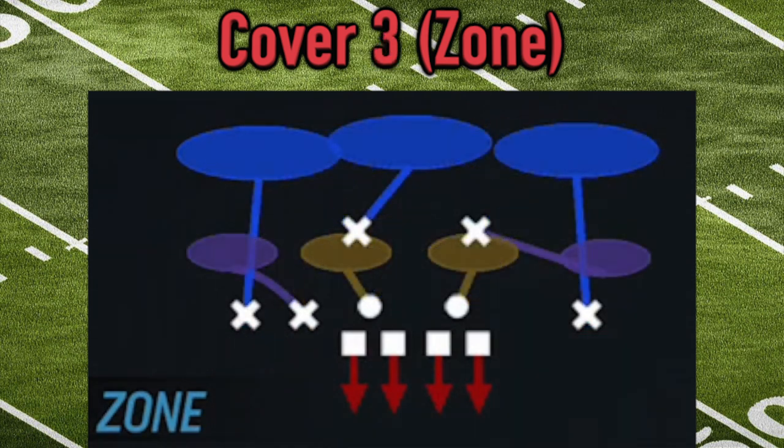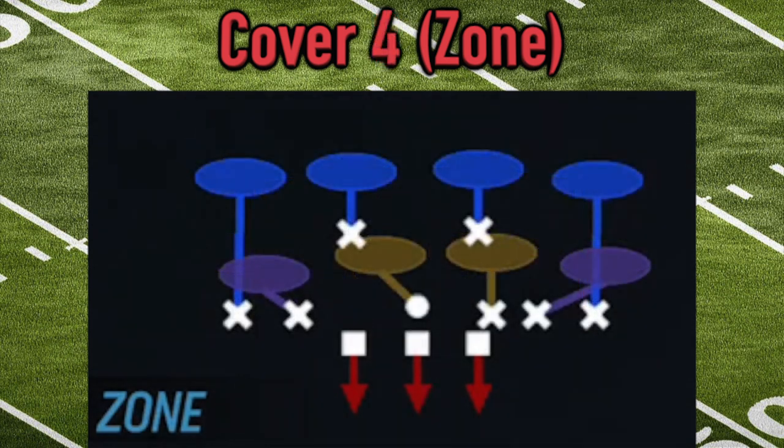Cover three is the most common of any defensive coverage since 2020 — defenses are in cover three almost one-third of the time. That number three represents how many players are in deep zone coverage. The higher the number, the more conservative the defense and the more players assigned to protect against deep pass plays.